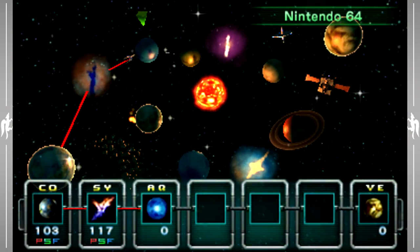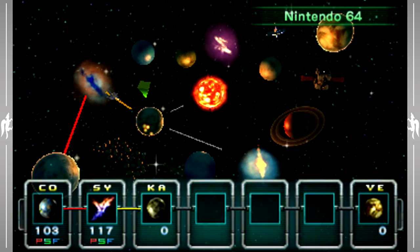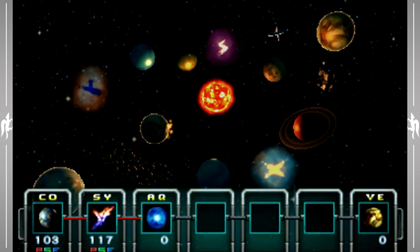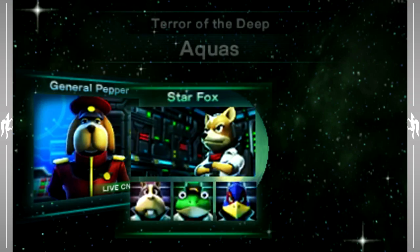What's up everybody, once again my name is Matt and welcome back to Let's Play Star Fox 64 3D. In the last episode we took on Katina and in this episode, well, we're jumping back up to the hard path to take on Aquas. I hope you guys brought your swim trunks because we're about to get wet.